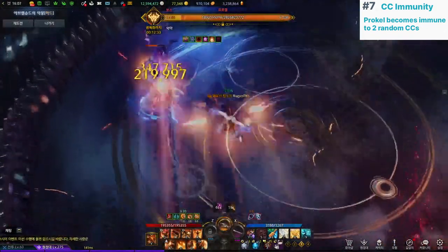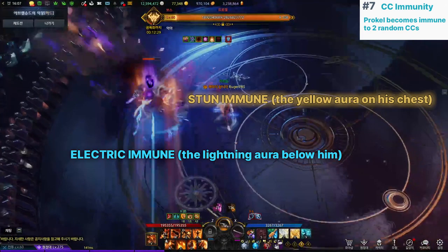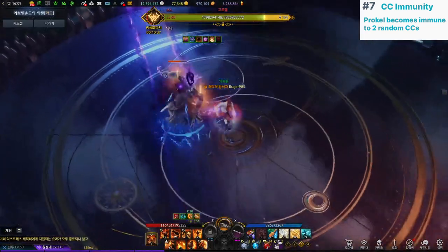You can check his debuff UI or the special effects he wears when he uses the pattern. The special effects are straightforward enough to tell you which CC he's immune to, so you can check and play accordingly. Clamp stop potion is also recommended if you're in doubt.